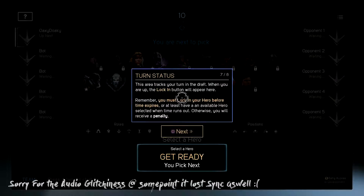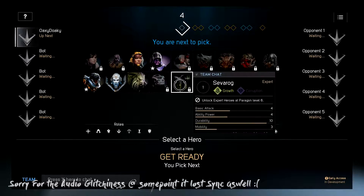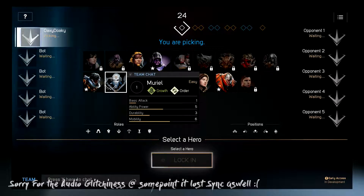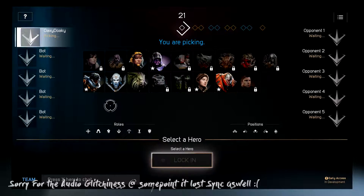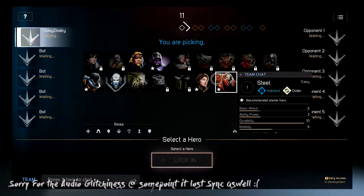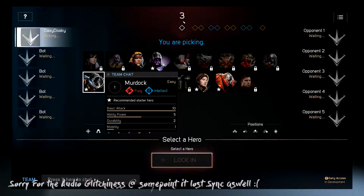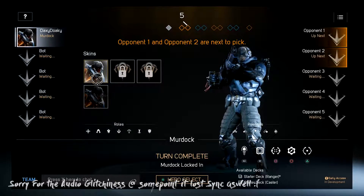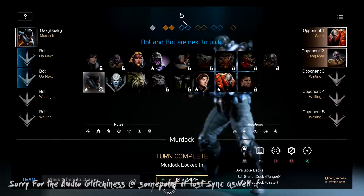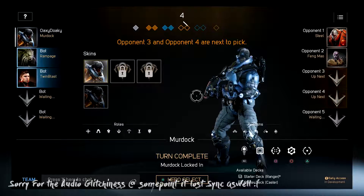Apparently you're given a limited time to decide on your characters — that's interesting. I wanted to be one character but he's locked. None of the ones I actually wanted to be are available at the moment. I'll go with Murdoch. I don't have any of his skins, so we'll just go with it. Oh, so there are five players per team.